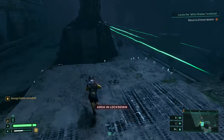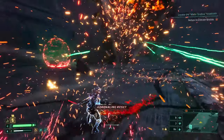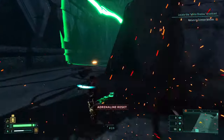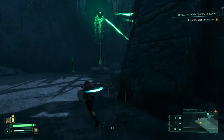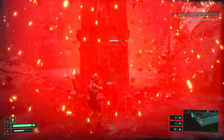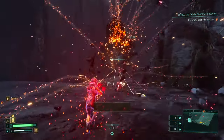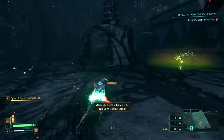When you enter a room that emits a green light, it's buffing all enemies in the area and you won't be able to kill them easily — except with a melee hit. The best thing to do is run to the end of the room, find the column emitting the green light, and take it out as quickly as you can to make the remaining enemies much easier to deal with.